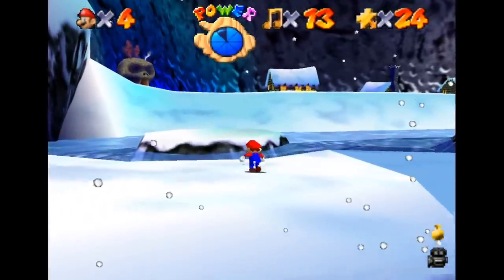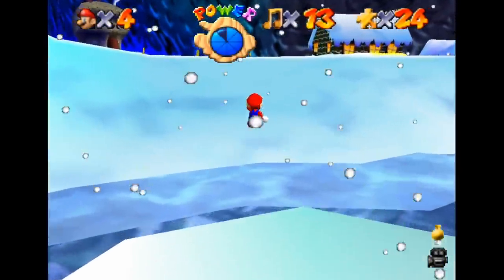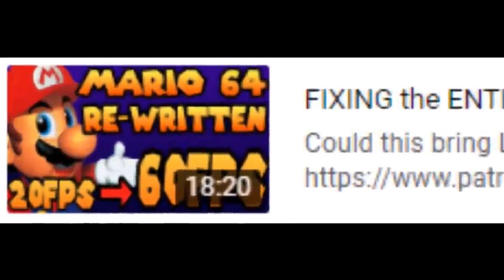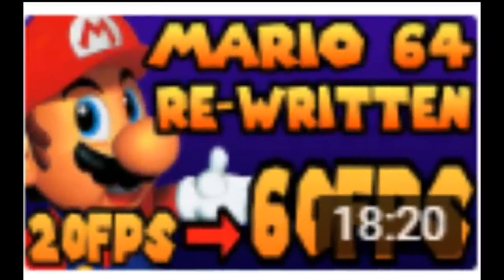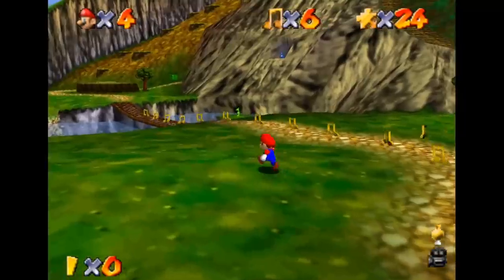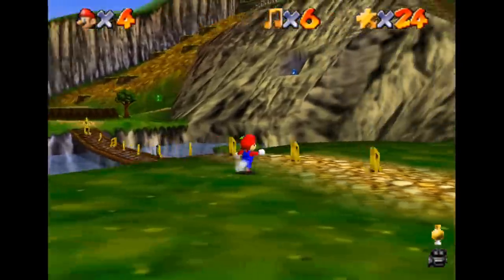Unfortunately, my scene interpreter gets rid of all the culling effects, but luckily my optimized Mario 64 engine is a lot more powerful than the Banjo-Kazooie engine, so it might run well enough on N64. Because Mario 64's collision engine is super messy, I had to create a separate collision map in Blender to make sure that Mario can't clip through all the walls.